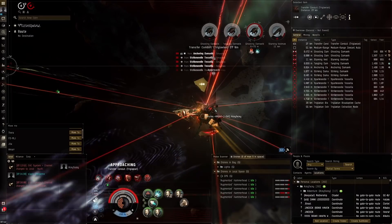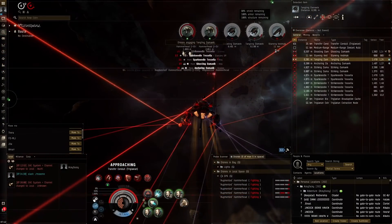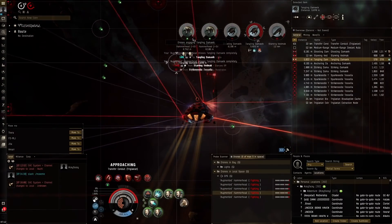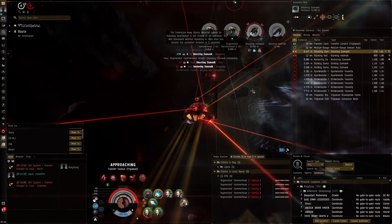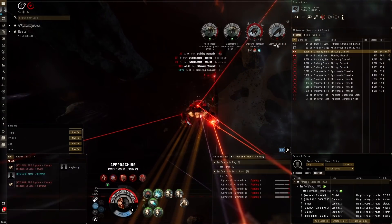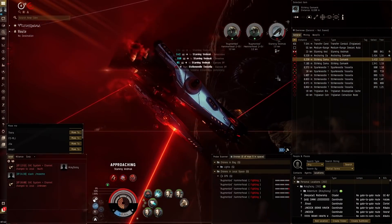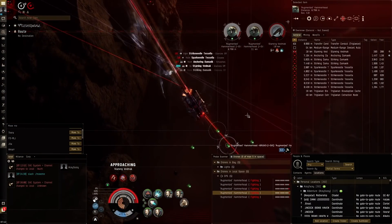Moving towards the transfer conduit. Deploying drones and locking up the damaged hammerhead. This is a good demonstration of the tank — we're in minus 70 percent resistance and still taking very nice tank. Take out the tangler and then things will go really fast. Remote repairing the drones — important to remote repair the drones. The augmented hammerheads have got a pretty good armor pool. We're also in the firestorm, which buffs their armor, so that's very useful for their survival. They have more armor buffer compared to standard tech 2s, similar to faction, but unlike faction they also do a lot more DPS.